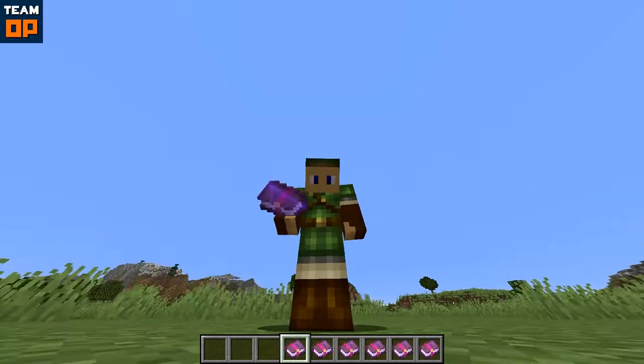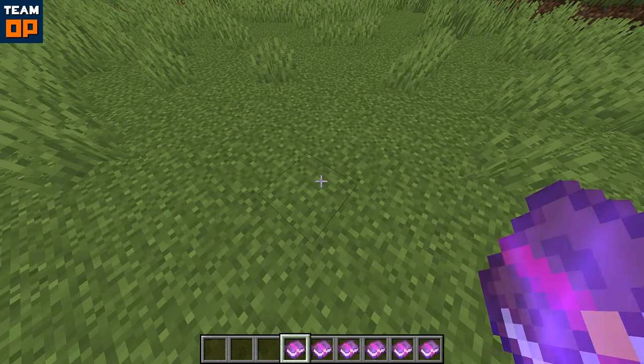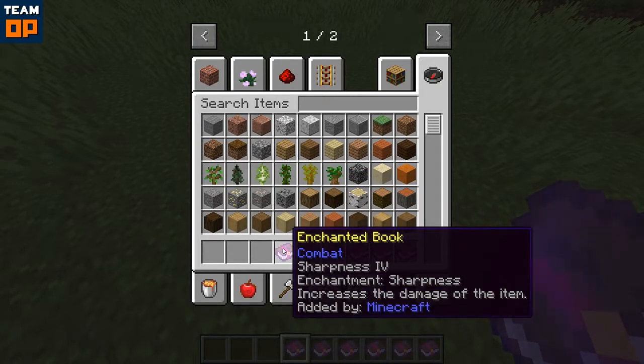So I've got a couple of these books and I'm gonna show you exactly what it does. We can basically go into the inventory, then you can press left shift — while you hold left shift it will give you a description of exactly what the book does, or what the enchantment does.